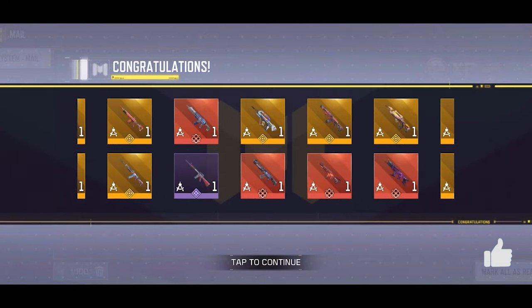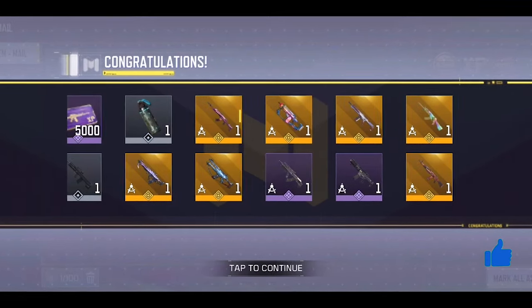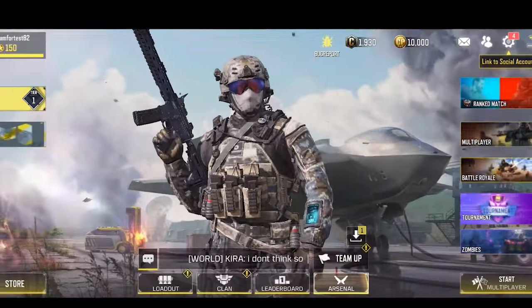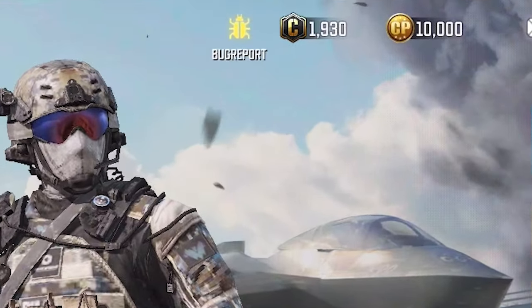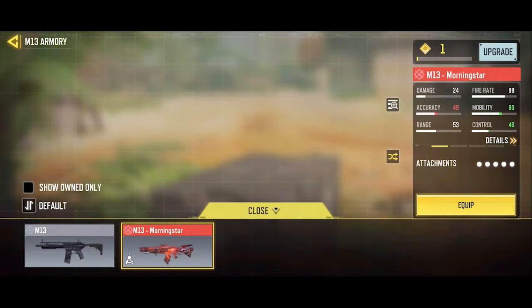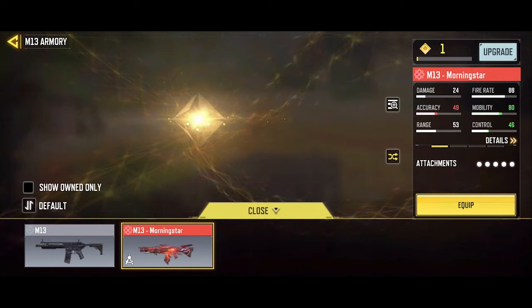As you guys can see, we got a ton of legendaries and mythics for free just by downloading the test server. Up here you can also see we got 10,000 COD points — all of these for 100% free. And yes, you can use all these mythics in multiplayer without any problem.